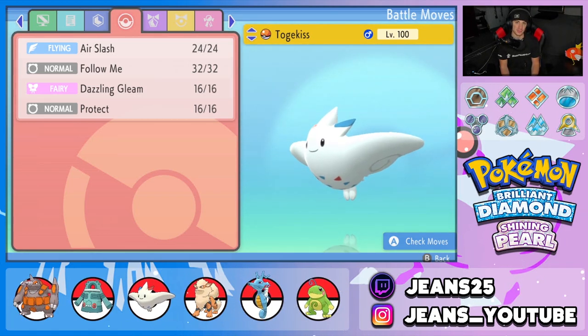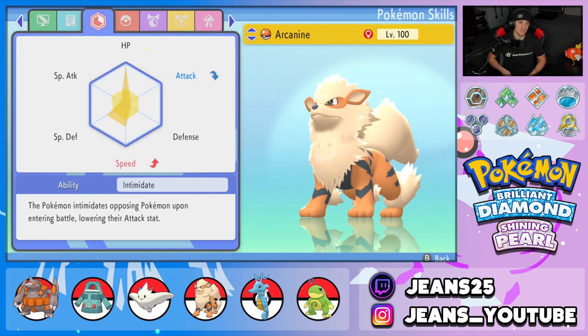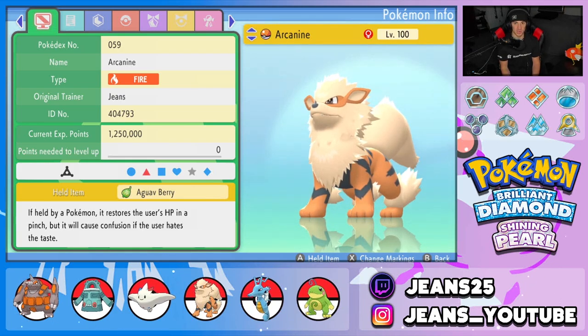Fourth Pokemon is Arcanine — if you've been watching my BDSP content, you know I've been rocking this Arcanine build for a while. It's super good at controlling the battle: it gets Special Attack drops via Snarl, physical attack drops with Intimidate, and can burn with Will-O-Wisp. Moveset is Flamethrower, Snarl, Will-O-Wisp, and Protect. EVs are maxed HP then split between Special Defense and Speed, Intimidate ability, Timid nature, and a Lum Berry as its item.